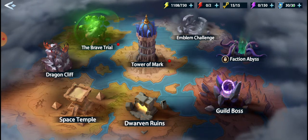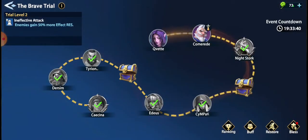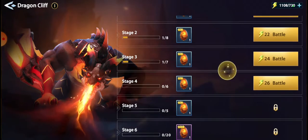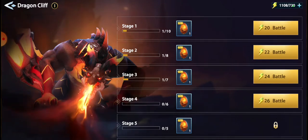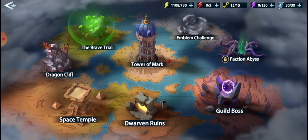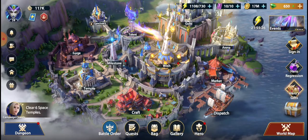We've got dungeons. So the Brave Trail is — you get different levels and you make your way through. I never knew that if you die, the champions that get killed cannot then be used, which kind of got me quite stumped. And we've got Dragon Cliff, which you have to do X amount of times for rewards, Space Temple, Dwarf Rewinds, Guild Boss, Faxon, Emblem and Tower and Mark. Because the kid is coming back, we will continue dungeons and the tips later on guys, because there's a bit more to go through. Download it, give it a bash, and I'll see you soon.